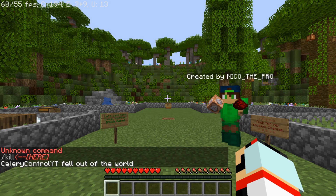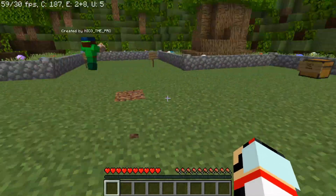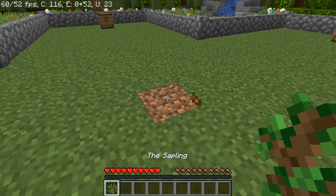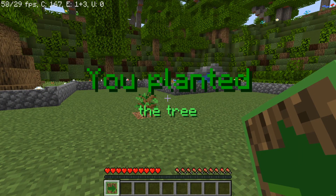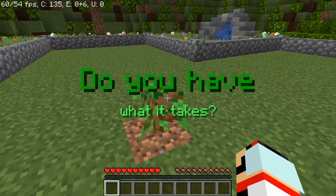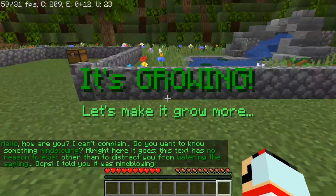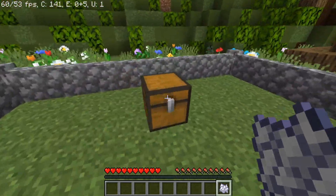Alright guys, we're back. I had to re-download the map because apparently you're supposed to get titles when you plant the tree and stuff like that. Let's see if it works. There we go — that's the dialogue we were looking for. 'You planted the tree. Now you must protect it. Do you have what it takes?' So that's the dialogue we were trying to get. It's growing — let's make it grow some more. That was what we were missing out on. It makes a little bit more sense now.